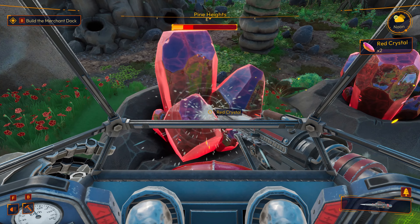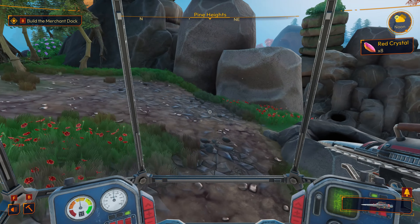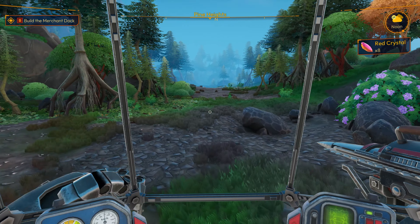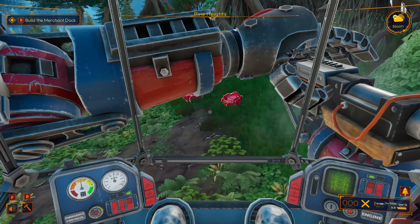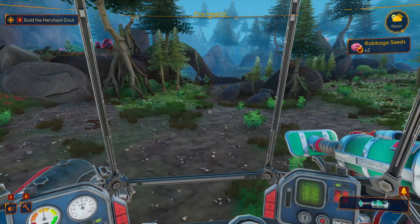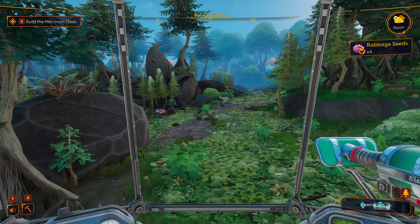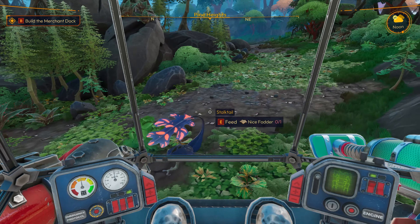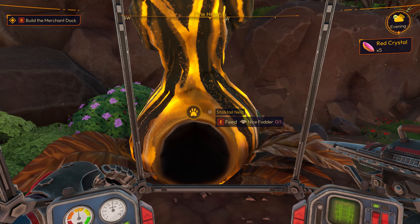I can see some of these crystals over here. I think I didn't see any of this stuff before because we needed to restore the biome and then let it all restore overnight, which is awesome. So now I can get these red crystals that I need to unlock the rest of our upgrades and to build the next set of buildings. I'm excited about this. We're going to stay up on the ridge and work our way around to pick up more of these resources before we head back.